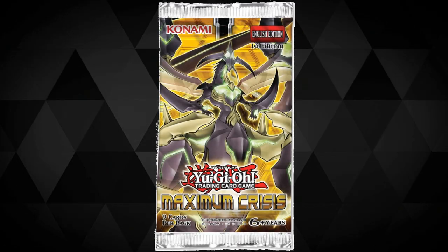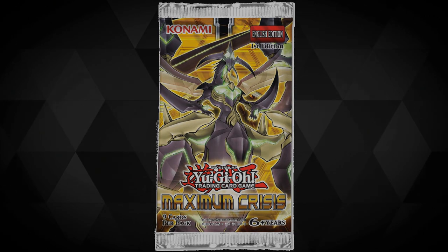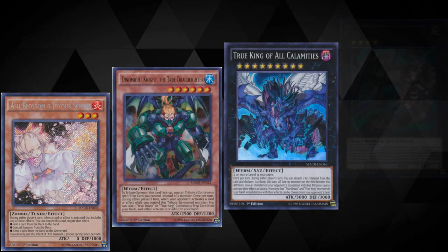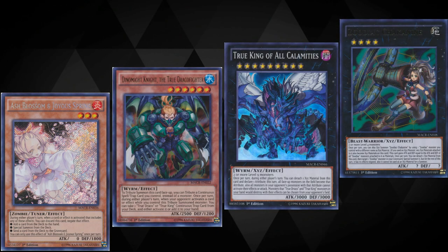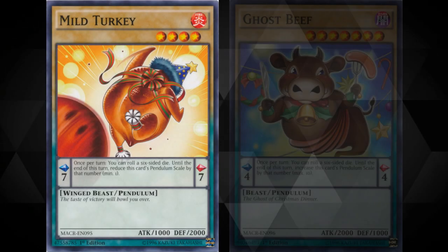Maximum Crisis. This is one of those weird sets that has more and more value the more you look. On the surface you have some of the more obvious bits — Ash Blossom and Joyous Spring, the True Draco cards, the True King cards, some Zoodiac bad boys — but then you dig a little deeper and there's plenty of gems: Set Rotation, Spiral Support, Supreme King Z-ARC, Dark Worm, the Predaplant Twins, Tornado Dragon, and who could forget Mist Valley Thunderbird and Ghost Beef.